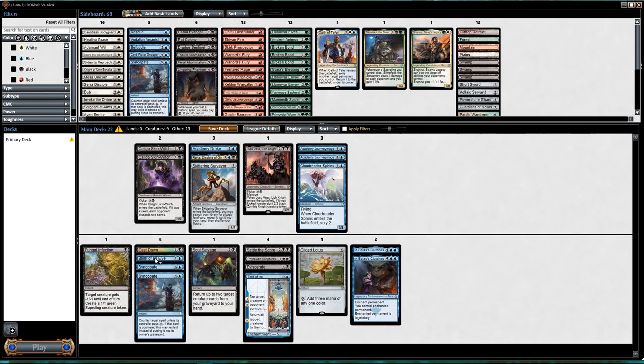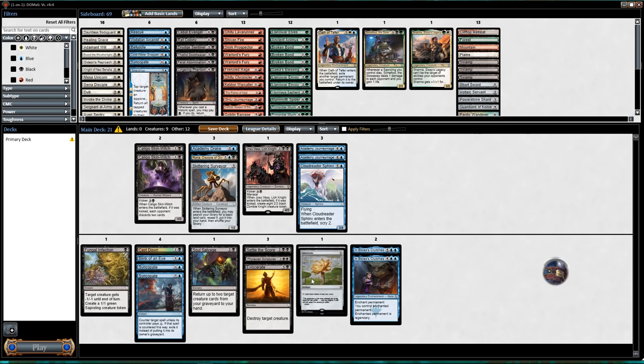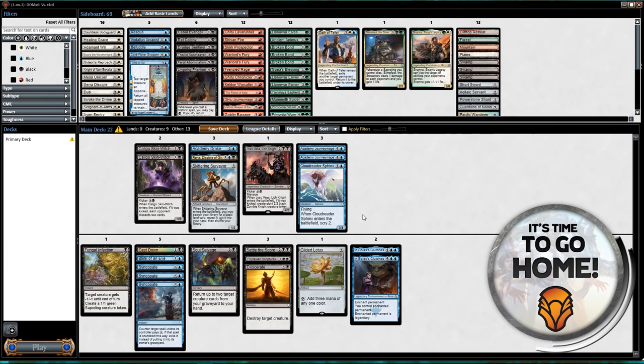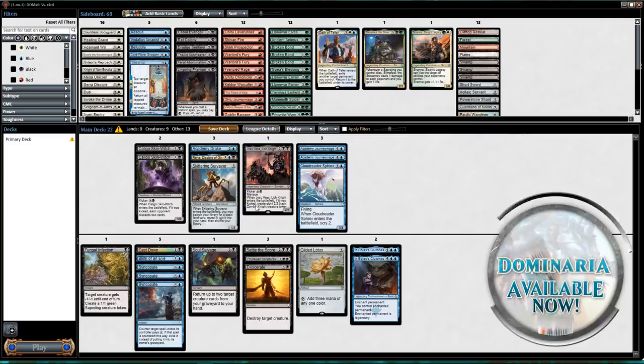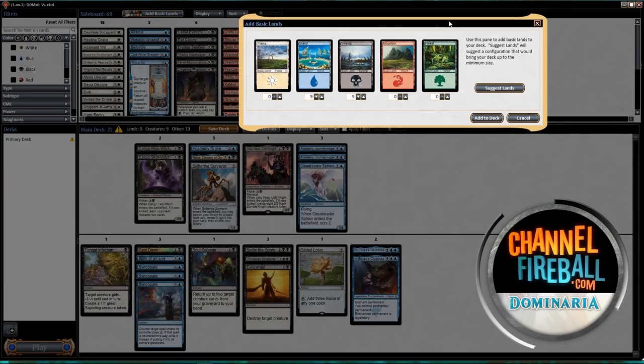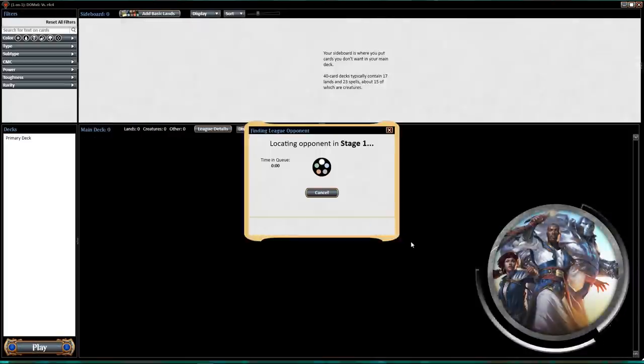I like Soul Salvage even though I'm a little light on creatures — it makes me want to play another creature. I don't want the five-drop. Two-mana 1/3 that untaps an artifact — that could untap my Gilded Lotus. Maybe I'm just supposed to play the third Syncopate and spend a bunch of time countering things. It can't be worth splashing — I'll play nine of each color and head to the queue.